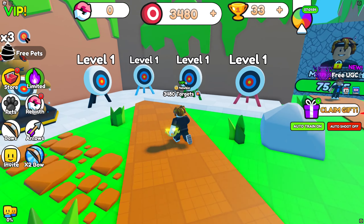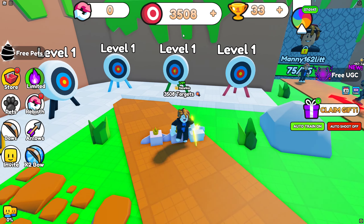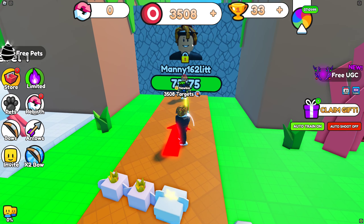So you start off with a bow and arrow. You shoot these targets. Hitting these targets will earn you points, which you can use to shoot and defeat your friends. Let me quickly shoot all of these.